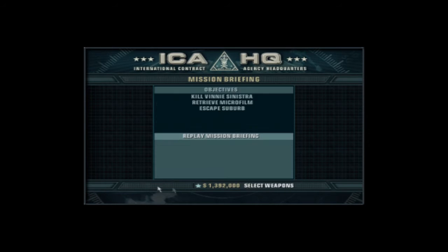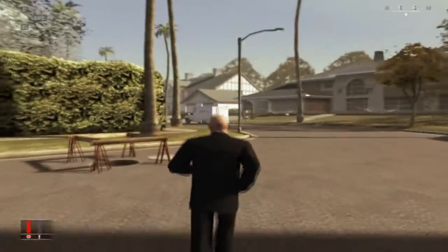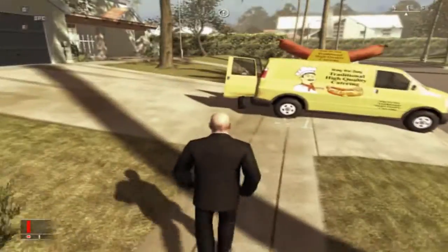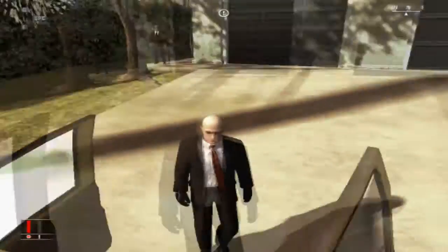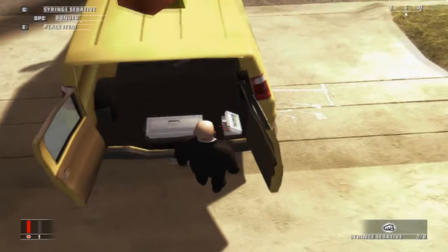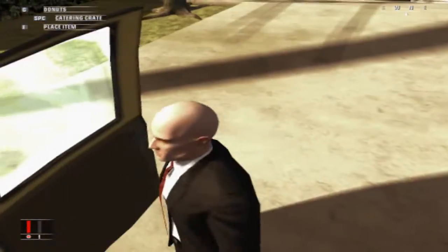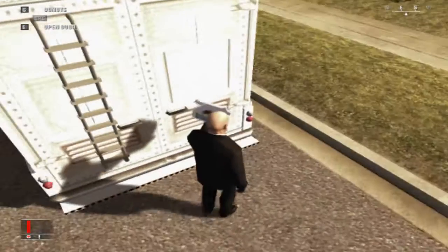So this mission we don't really need to take any guns with us, we're just going to go ahead and start it. There are so many different ways to do this mission — the way I'm going to do it is relatively simple. What you want to do is run right up here to this catering van, and after this guy leaves, you want to make sure this FBI agent isn't watching you. Because when he's not watching, we're going to put sedative in the donuts — well, we're going to put sedative in the donuts, I should say.